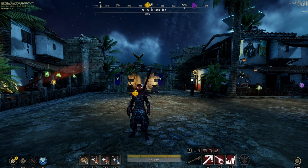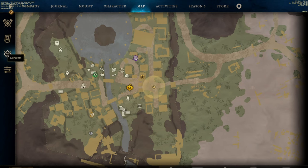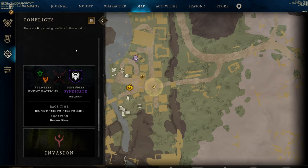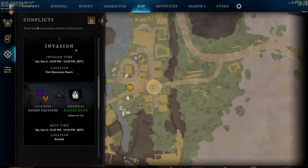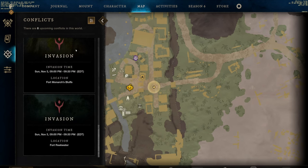The number one thing I like to do when I first log in is open up my map and go over to the conflicts. I'll just look through the conflicts and see if there's anything I want to sign up for — any wars, invasions, or races that I want to participate in.